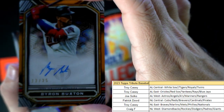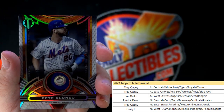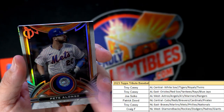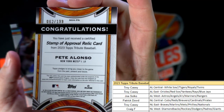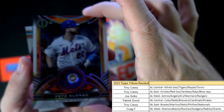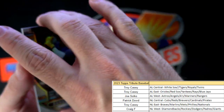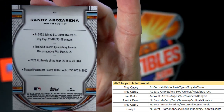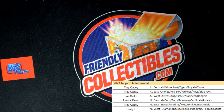Look at the Pete Alonzo relic — National League East, Troy C, this is coming out to you. 62 of 199, stamp of approval relic card, Pete Alonzo coming out to Troy C. Then we got a Randy Rosarena, Tampa Bay Rays — that's also going out to Troy C. That rounds out the box! What a good box that was — a lot of fun, good stuff in there.